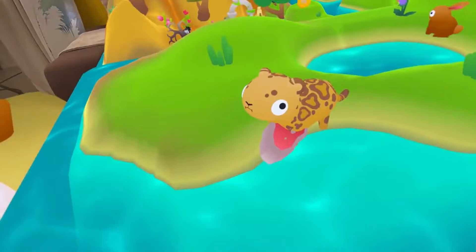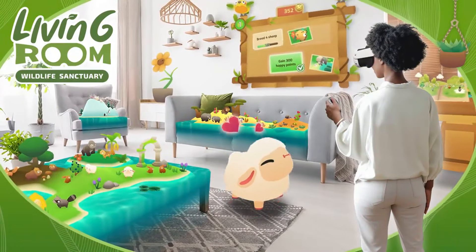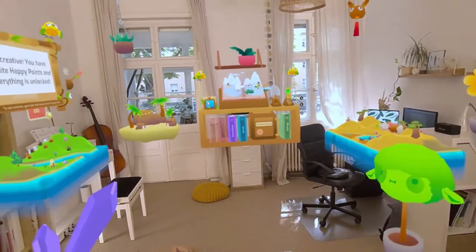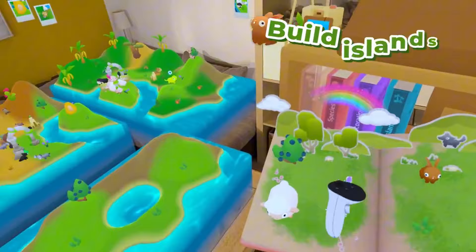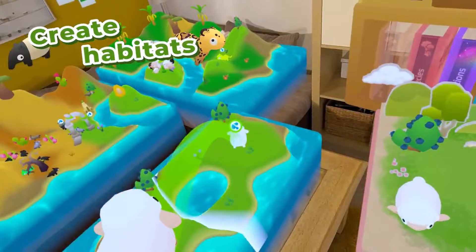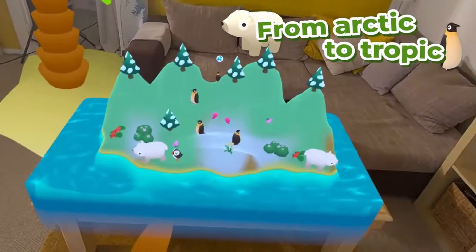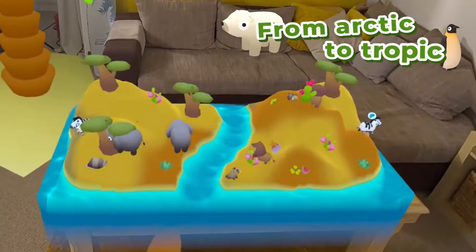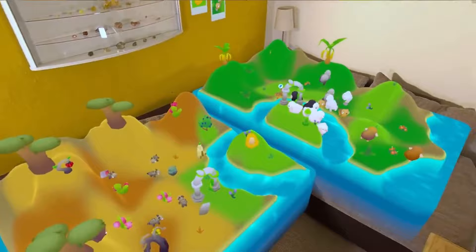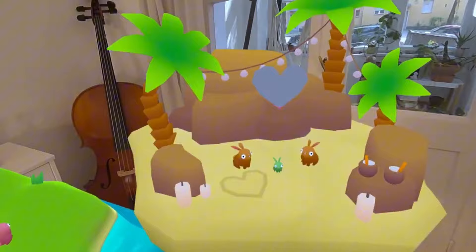Living Room invites you to create your own vibrant ecosystem within the confines of your living space. Unlike other games, it seamlessly blends the digital and physical worlds, transforming your furniture into whimsical islands teeming with endearingly clumsy animals and flourishing vegetation. Immerse yourself in this wholesome and unique simulation experience where you nurture your ecosystem, expanding it and marveling at the digital sanctuary that unfolds before your very eyes, right in your own living room.